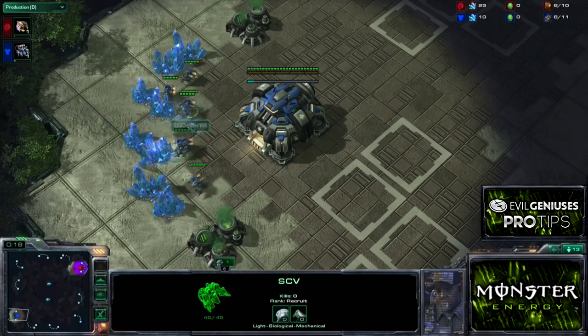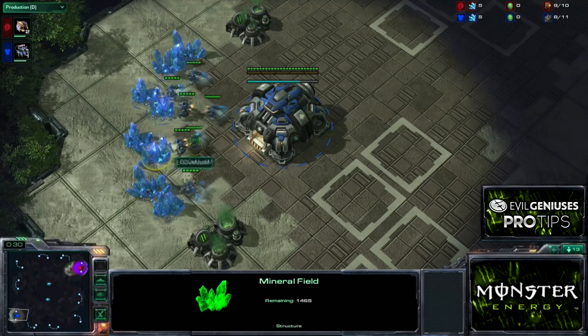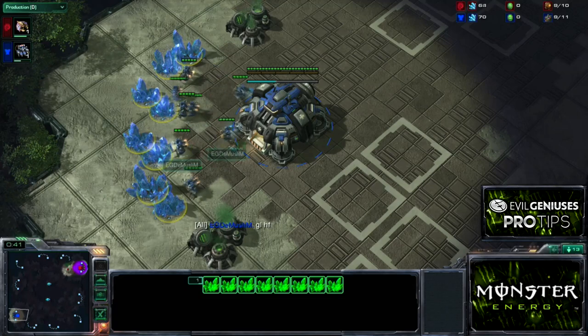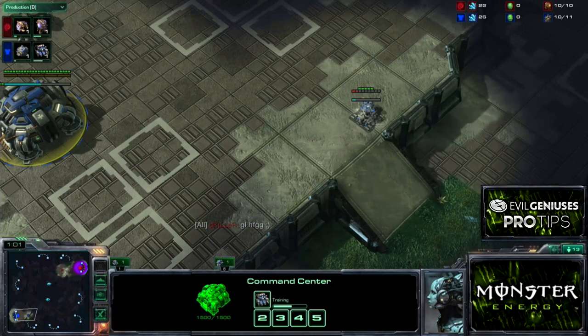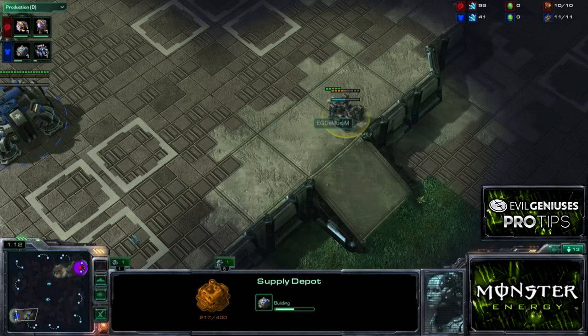Early on, mineral stacking your SCVs. This is a pretty big thing to do. This just gives you slightly more minerals because these patches are further away. If an SCV was on this patch instead of this one, the travel distance is obviously much shorter, so you get extra minerals. So that's just some little tip. You don't have to do it, but if you find yourself wondering what to do at the start of the game, this is just something you can do very easily.